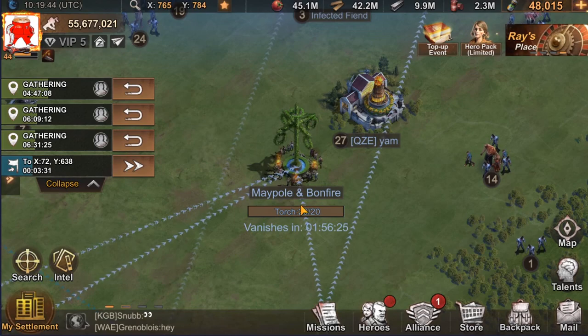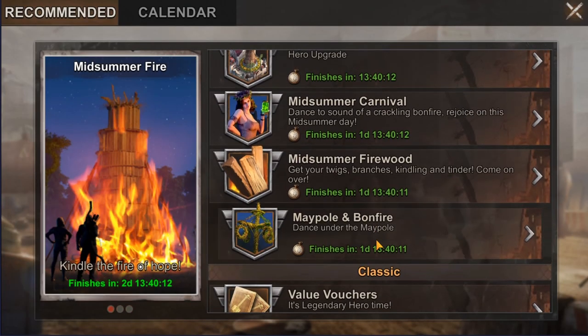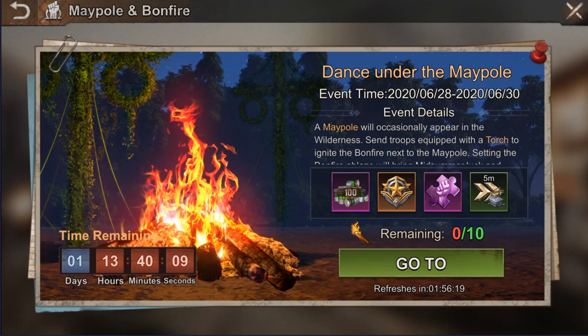For those players who were frustrated seeing an empty list — now you know that you just need to wait for the refresh and then act quickly. I would recommend looking at the refresh timer and logging in about 30 seconds before the refresh happens, then quickly going through the list one by one.